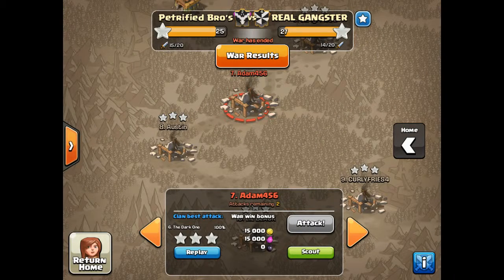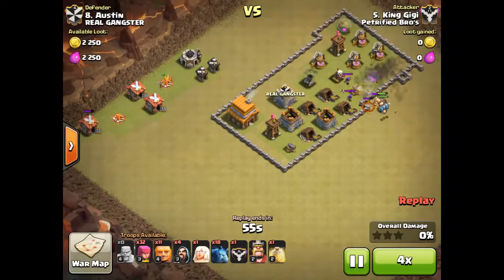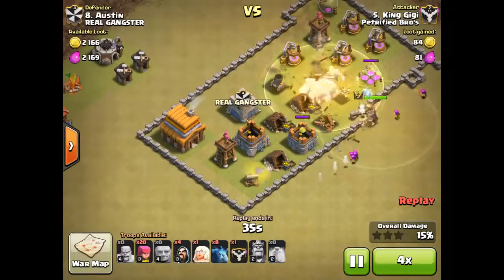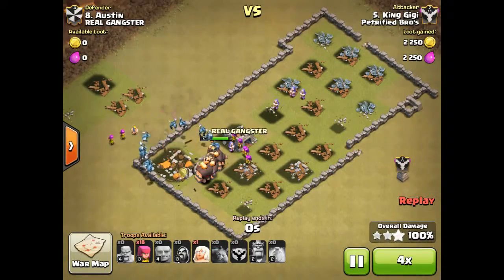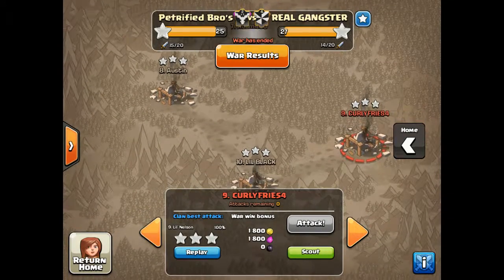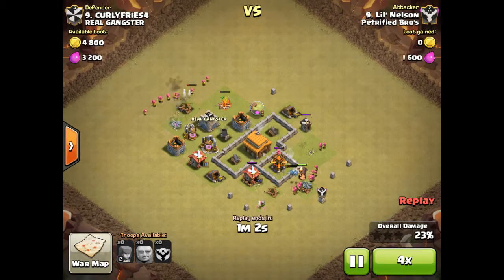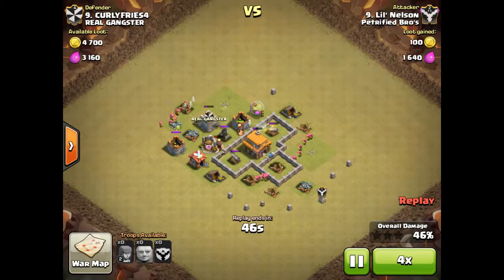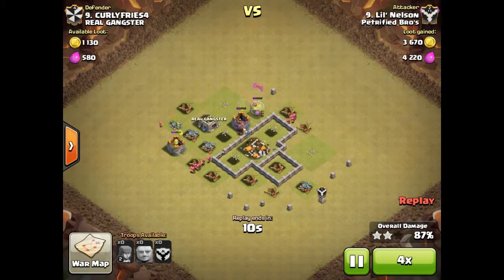Alright, we're basically going down our war loss and watching all the replays. We have this one and two more. This is an easy raid, easy 3-star — we can speed this one up. He places down his giants and minions, they quickly take out everything. His giants get the air defense, then the archer tower, then the level 2 cannon, and takes out the town hall — 3-star. That was an easy 3-star by little Nelson, who is our leader's second account. Then his giants go around killing the mortar, and his minions and clan castle troops quickly take out the cannons — a clean 3-star.